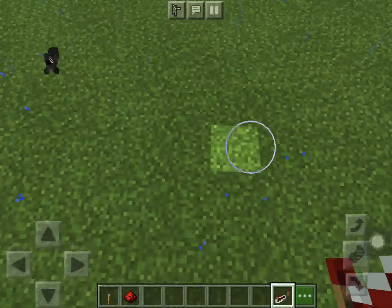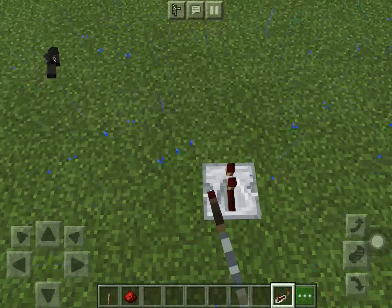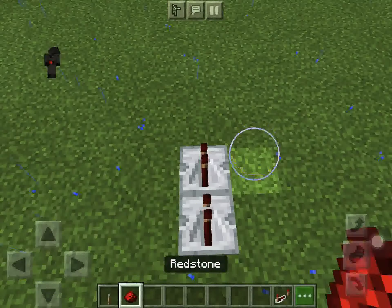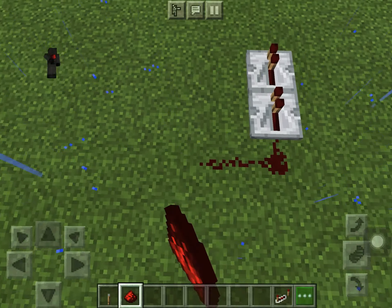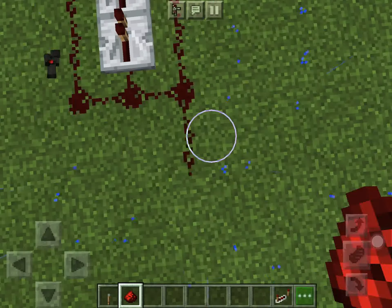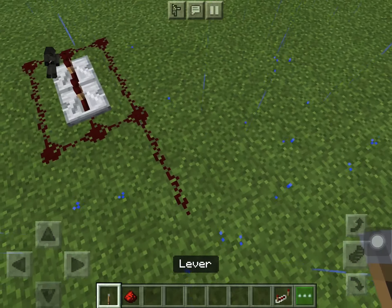You can either place a redstone repeater this way or this way. Just for the sake of it, we'll be doing it this way. Then we place the redstone around it. And there we go, it's almost typically finished.